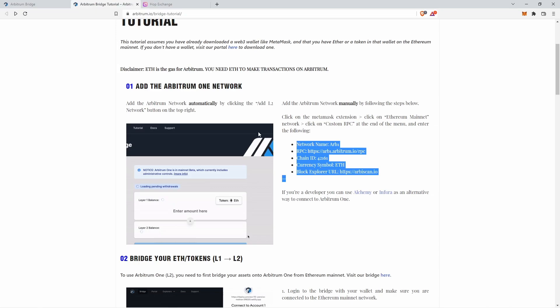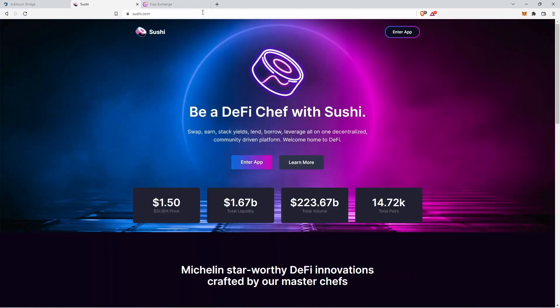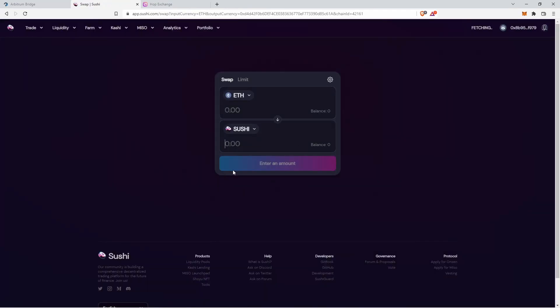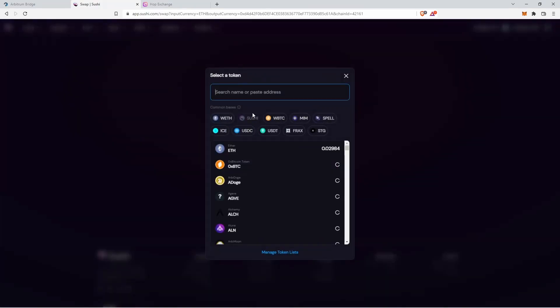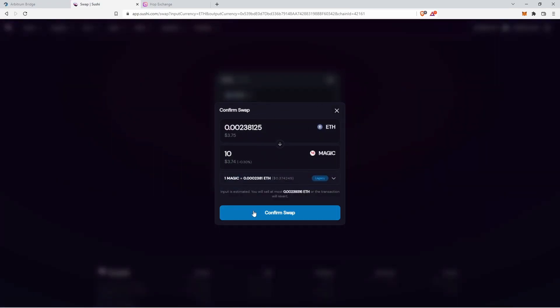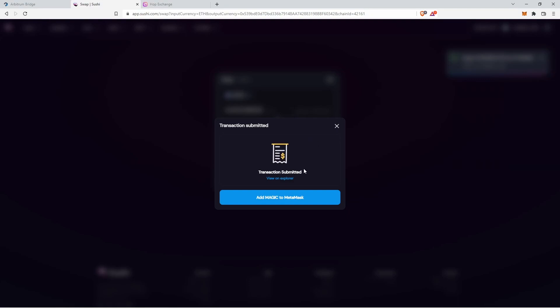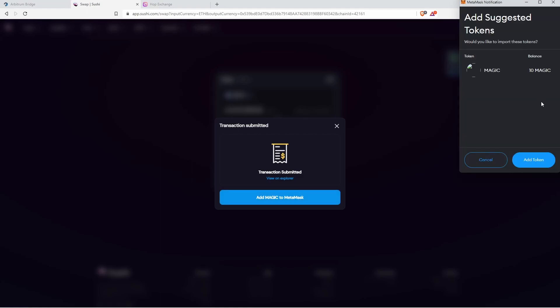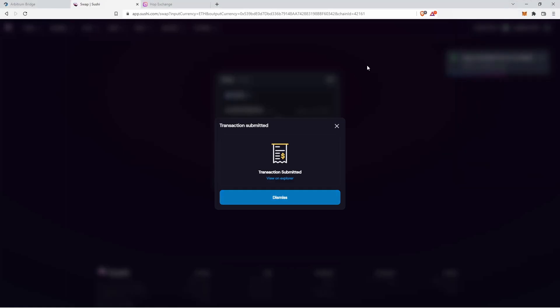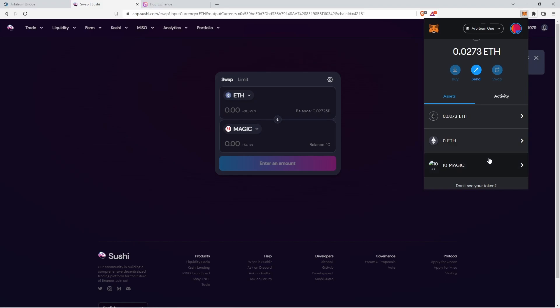Now that we've bridged ETH to L2, we need to swap some ETH into MAGIC, the token of our partner TreasureDAO. Head to sushi.com and enter the app. We're swapping from ETH into MAGIC — select the amount, hit swap, confirm your swap, and confirm in MetaMask. Once submitted, you'll want to add MAGIC to MetaMask to view the asset. Click add token, then dismiss. Now in your assets tab you can see both ETH and MAGIC.